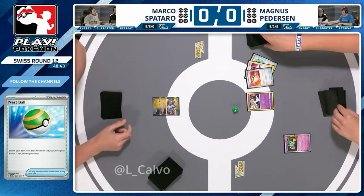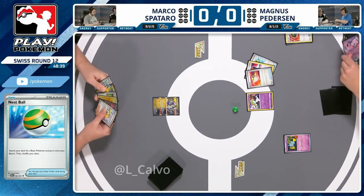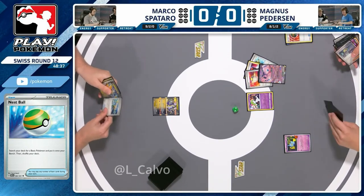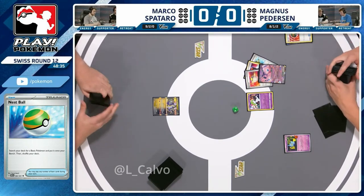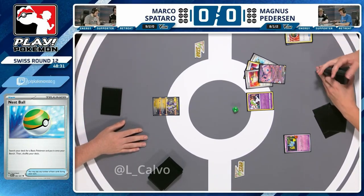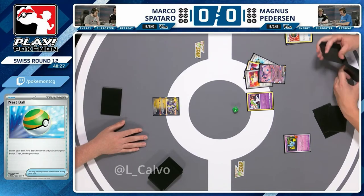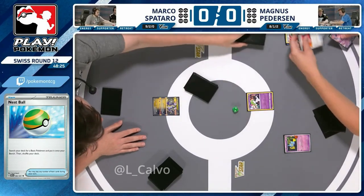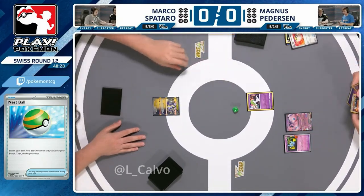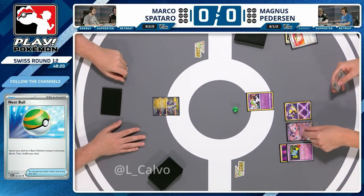Magnus has already started to find some basic Pokémon — there's the early Shuppet. Removing item cards from Marco is going to be a huge deal here, because a lot of the acceleration comes from the Electric Generator, and also a lot of the searching cards. Counts Catch is a big means of gusting in the Future Box list as well. The Bernette EX is going to be important — Marco is going to have one turn before Bernette can come out and start attacking.